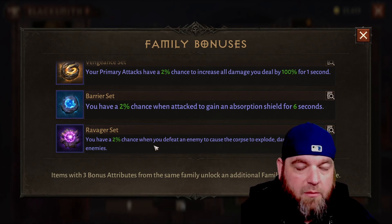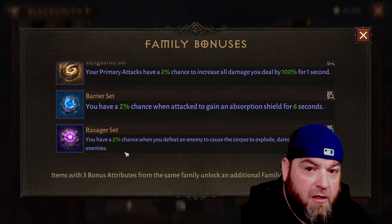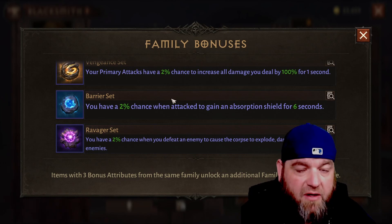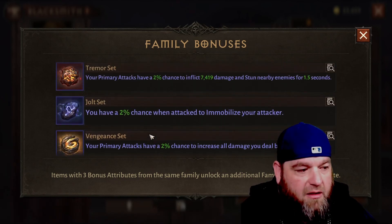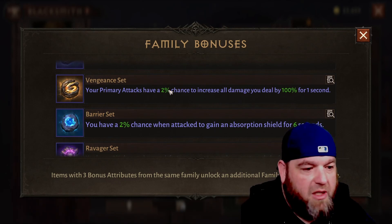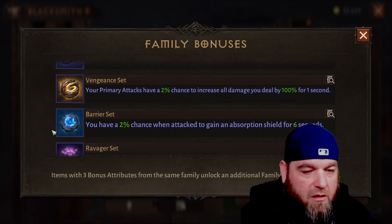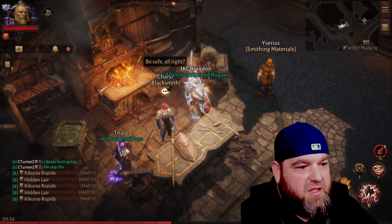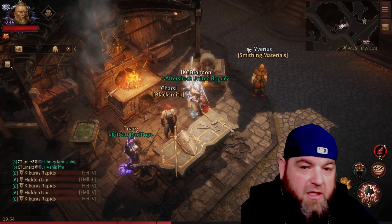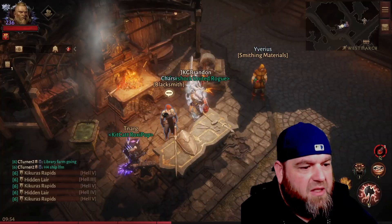Depending on what class you are and how your damage is structured, you're probably not going to notice the Ravager proc either. The Barrier set will basically proc similarly to Mountain Banks if you're running that. The Vengeance set — I thought it was going to be really cool to do double damage for one second, but you never know when it goes. There's no icon that pops up under your buff bar, no visual indicator out in the game world. It's kind of wonky and definitely a bummer.